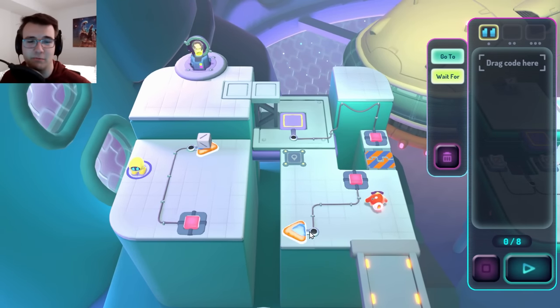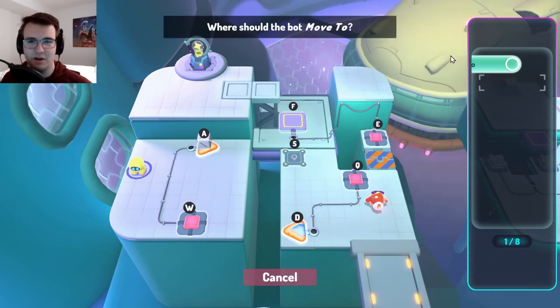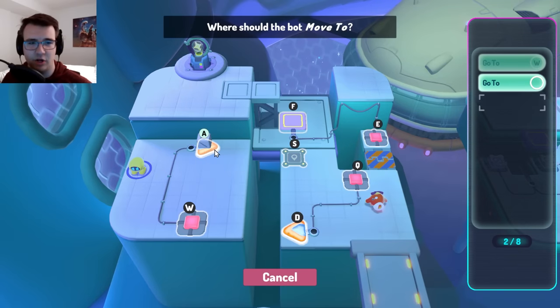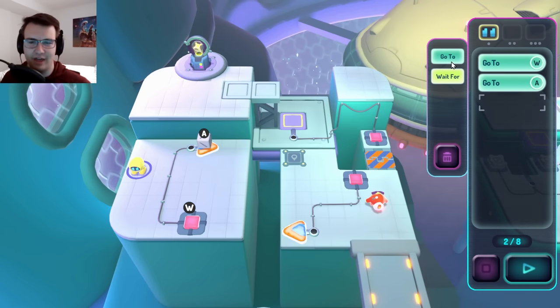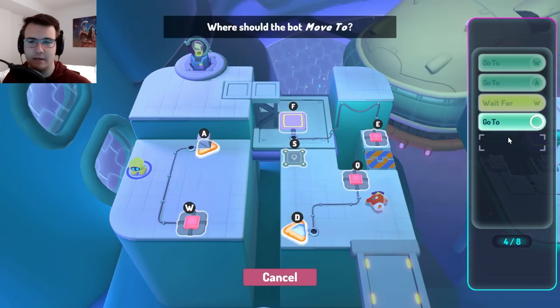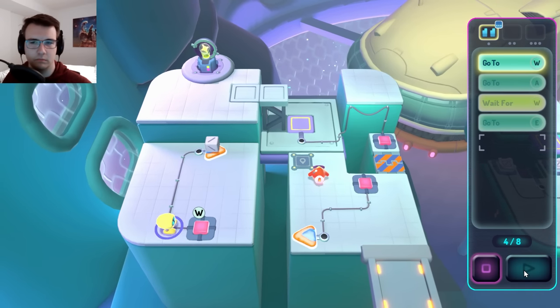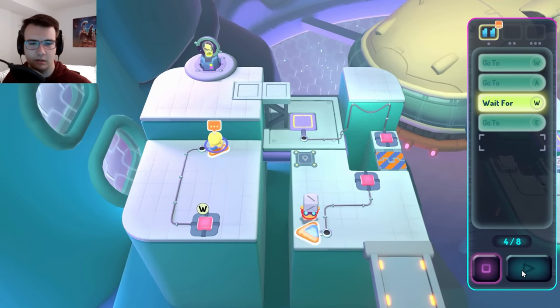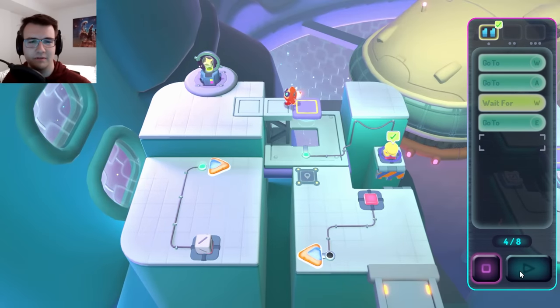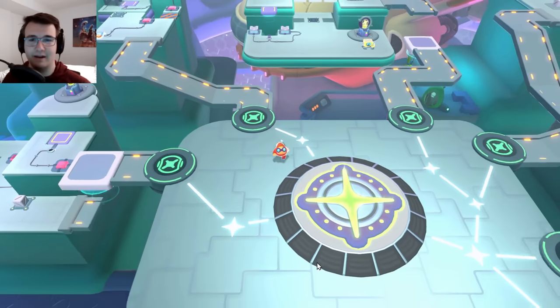This one looks like it has a lot. I imagine I have to start by having them go to W to launch the cube, so I could pick up the cube, set it down, then launch it back up myself. During that time I can have them go to A so the robot could be launched down here, then just have the robot go to E right after - but I'm going to add a wait before this E. Go to A, wait for W, then go to E. Let's try that. Yeah, there we go!